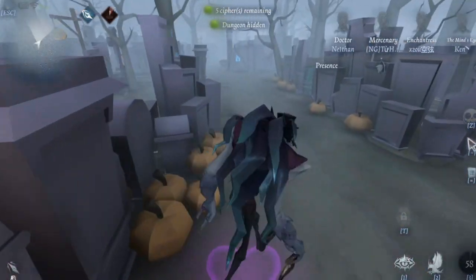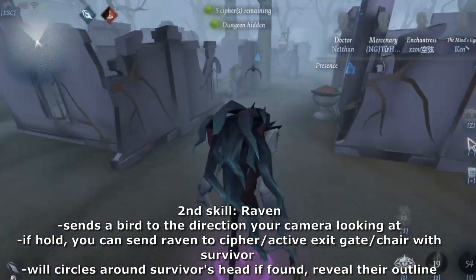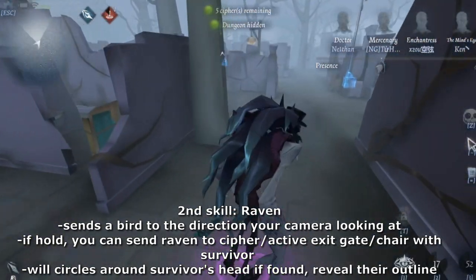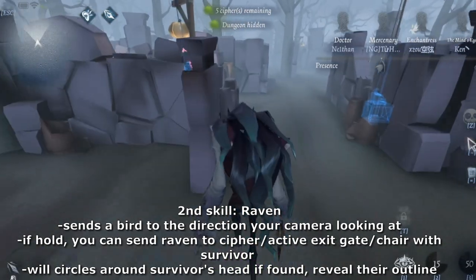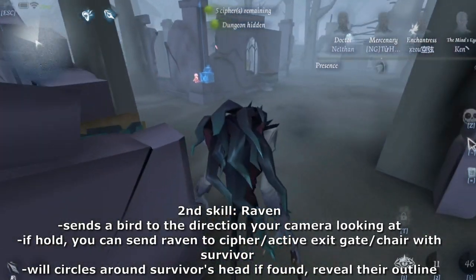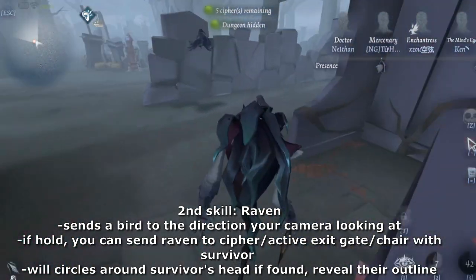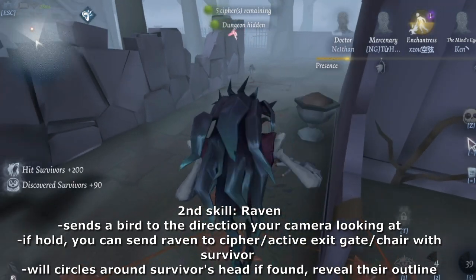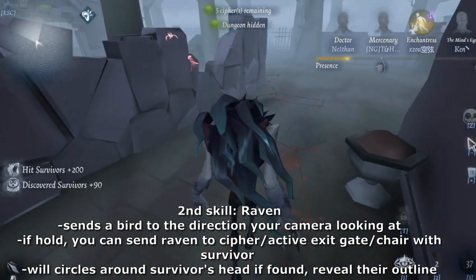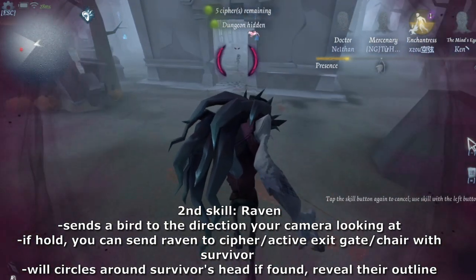The second ability is called Raven. You can send a raven in the direction the camera is facing. If you hold the button, you can send it to a cipher machine, a rocket chair with a survivor on it, or even an activated exit gate. When there's a survivor on the path where you sent your raven, it will fly around their head and reveal their location for 20 seconds.